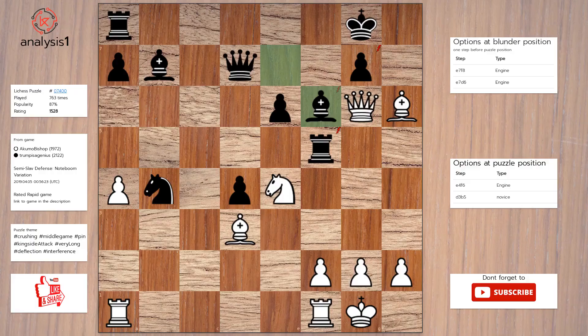Let's see the next puzzle. The threats are: queen takes pawn, check; queen takes rook; queen takes bishop; bishop takes pawn; knight takes bishop, check. Checks in puzzle position are: queen to f7, check; queen to e8, check; queen takes pawn, check; queen to h7, check; knight takes bishop, check.